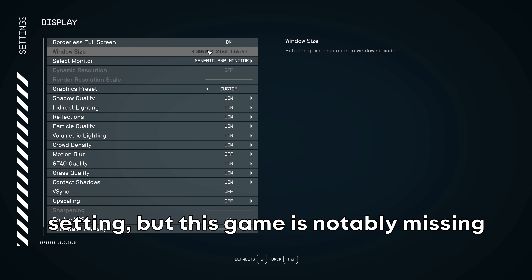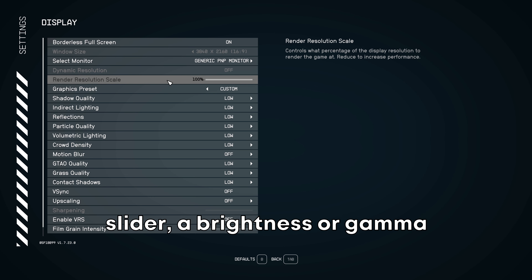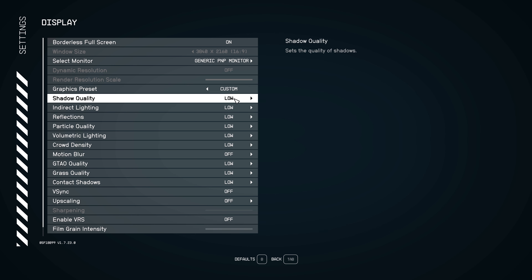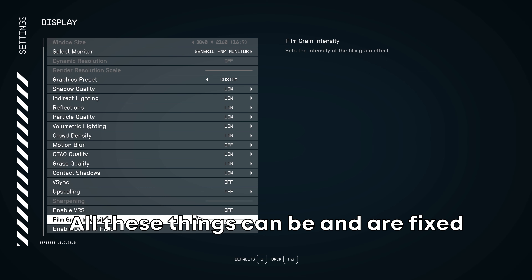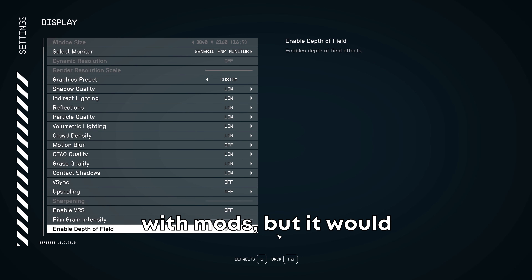I used all the lowest settings to make sure that no one setting was affected by any other setting, but this game is notably missing a field of view slider, a brightness or gamma slider, HDR support, and of course DLSS. All these things can be and are fixed with mods, but it would have been nice to have them in a menu setting.